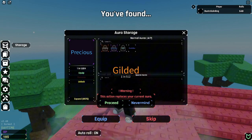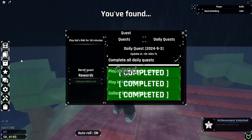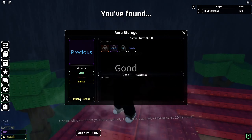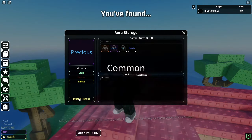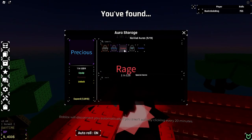We are back! We have a gilded — and we are skipping that. We have played for 30 minutes, which means we now have 50,000 cash. Our aura storage is now massive at 19. We are back again and we have Diabolina — there you go, Diabolina!